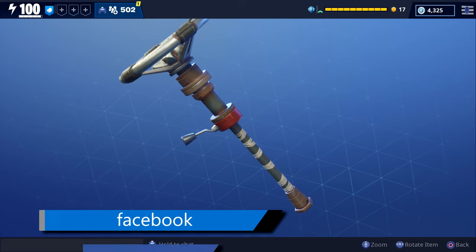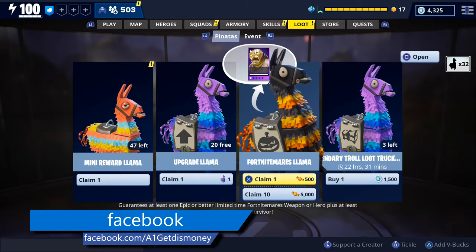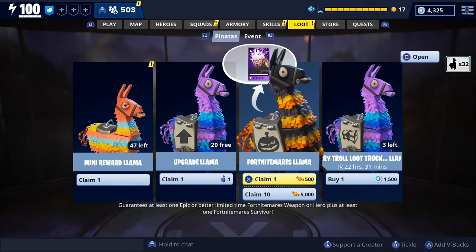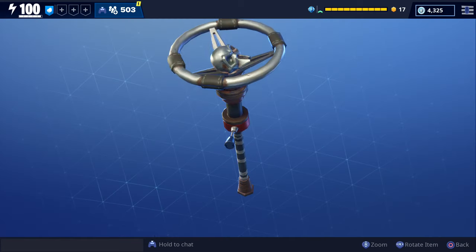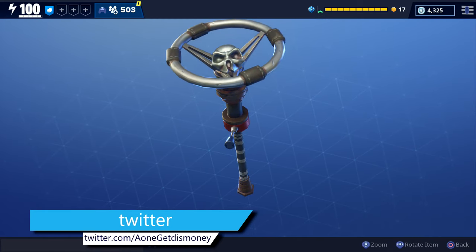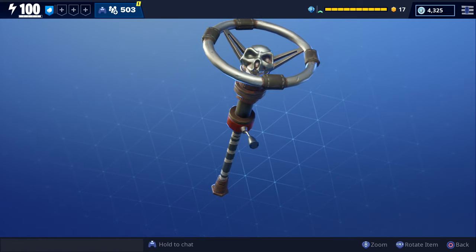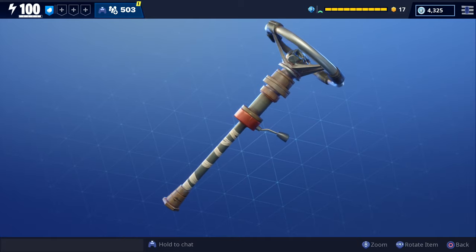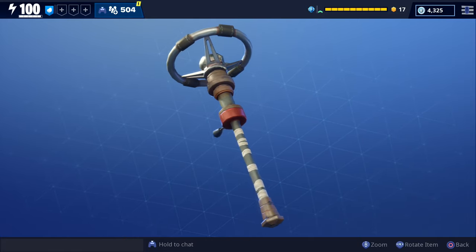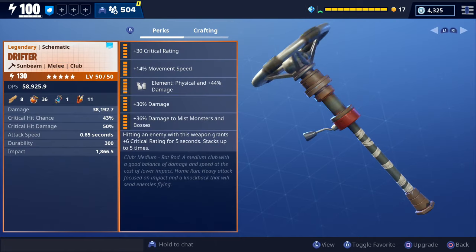We're going over the fully upgraded Drifter, which is the new rat rod steering wheel melee weapon. I was able to get it from the Fortnitemares llamas during the second Halloween event. The first thing I noticed is that the steering wheel does move and turns in both directions, which I thought was pretty cool. Before we go over the perks, I wanted to spin it around real quick just to show you what the entire thing looks like.